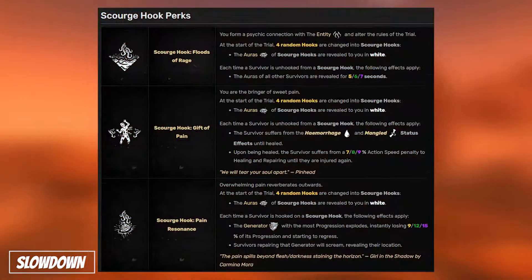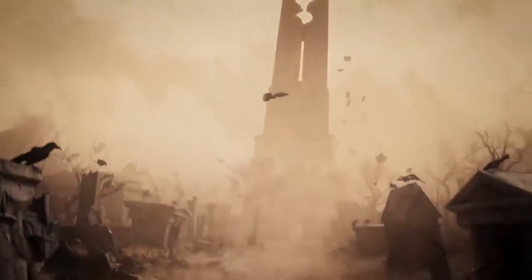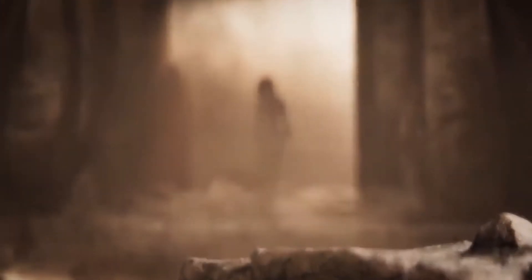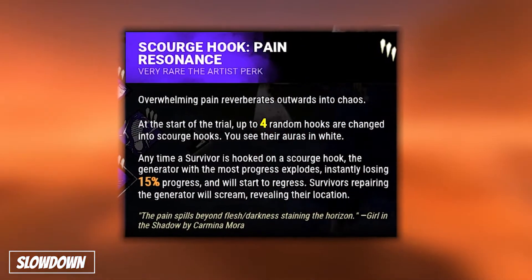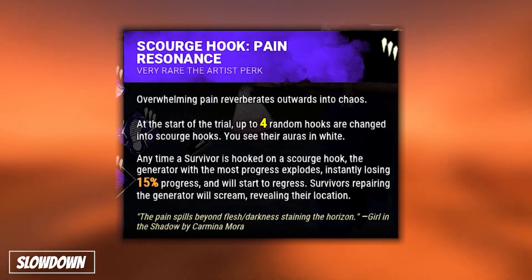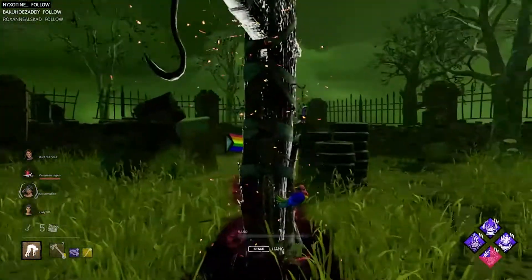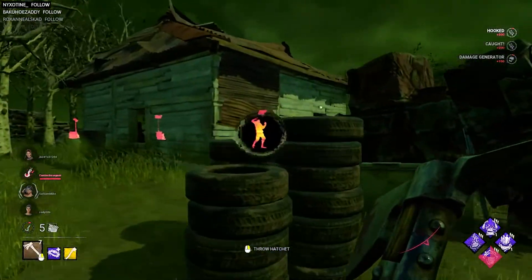Last but not least, let's get into Scourge slowdowns. With Pain Resonance being the latest buzz in the community, everyone has been enchanted with the strength of it. Pain Resonance requires you to hook a survivor on one of four specific Scourge hooks scattered throughout the map. Each time a survivor is hooked on a Scourge hook, the generator with the most progress explodes and loses 15% of its progress, followed by base speed regression.